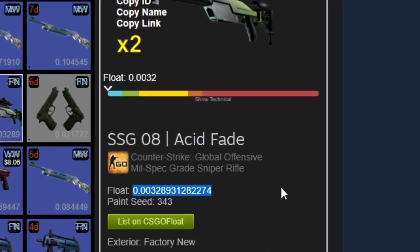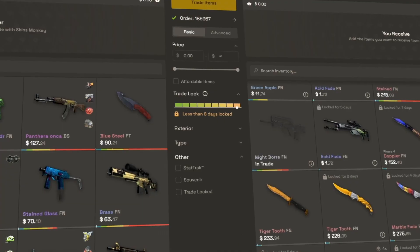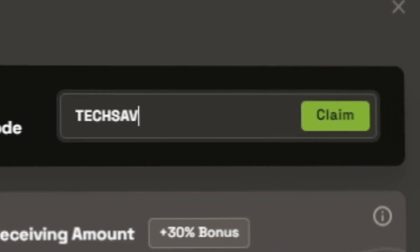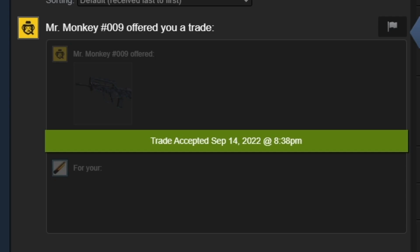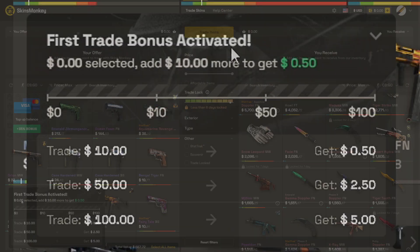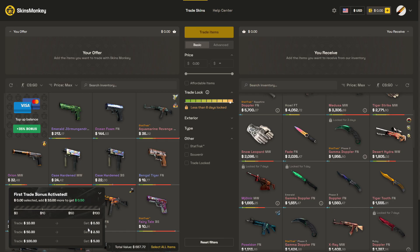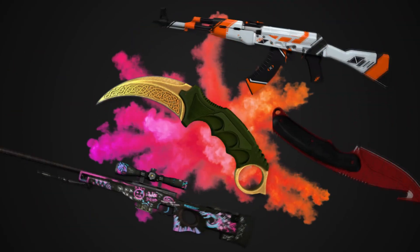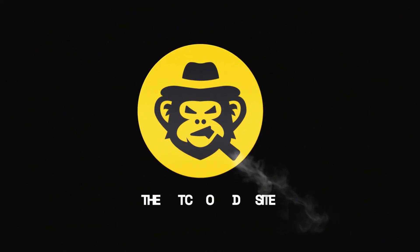Are you looking for low float skins for trade-ups? Check out today's sponsor, SkinsMonkey. It's a very convenient trading bot site that charges no overpay for floats. I found two 0.01 consumer skins and used code TECHSAVY for a 35% deposit bonus when depositing, and got the tradable skins instantly. If you're new to the site, you get a $5 bonus to trade with — you do have to trade to activate it, but it's a little bit of extra. And don't worry if you don't have any skins; the site's always running at least 3 giveaways. Check out SkinsMonkey through my link in the description and the pinned comment.